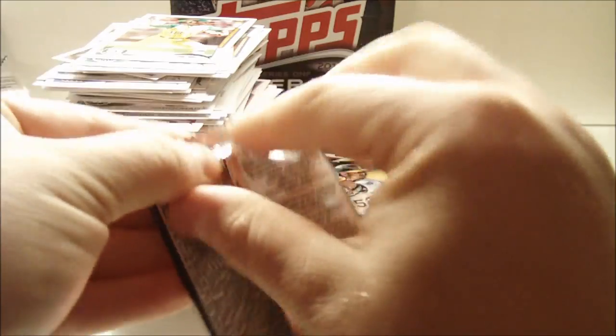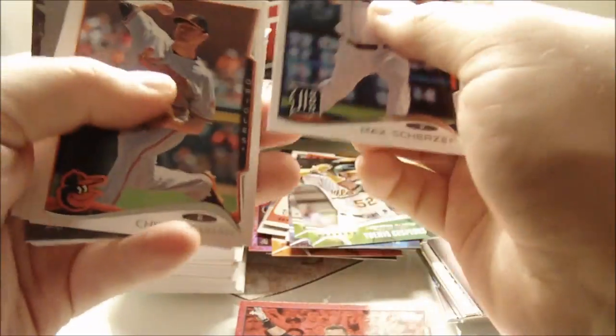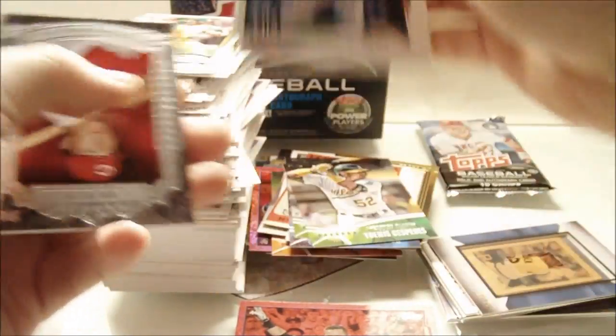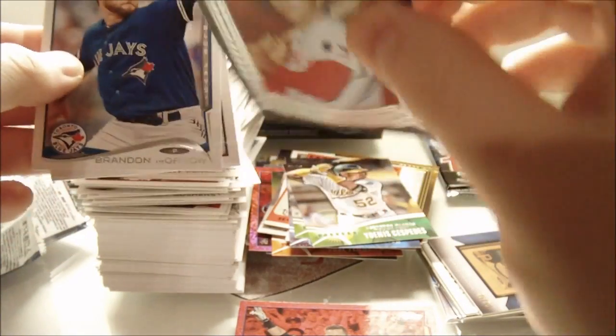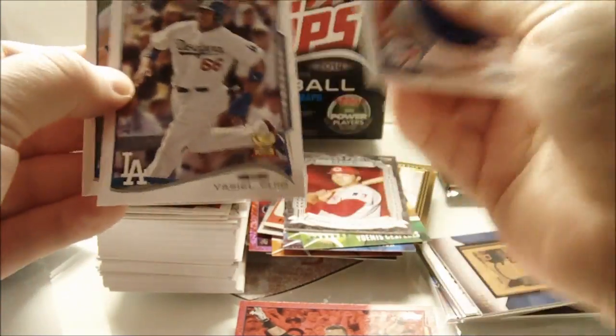Got about five packs left. Oh, there we go — Max Scherzer! Finally, awesome. Chris Tillman, Sergio Romo, Gregor Blanco, and — that's a nice one — Johnny Bench Before They Were Great. Brandon Morrow, Yasiel Puig second year, and Eric Stoltz.